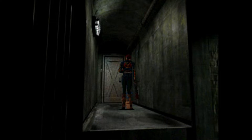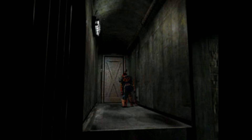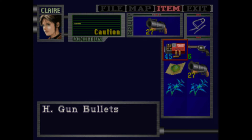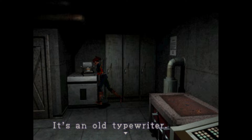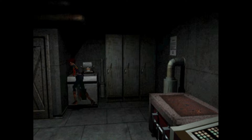We got some blue herbs even though I'll probably never use those at this point — I think I can avoid the rest of the stuff that can poison you. But we'll grab it for completion's sake. I do have a bit of OCD. Let's check this locker here — get some first aid spray. There's an old typewriter; if I had an ink ribbon I could save progress, but I'm not going to.